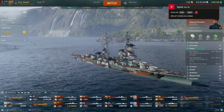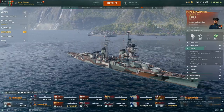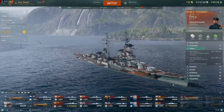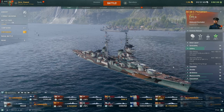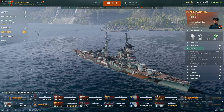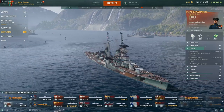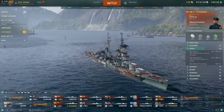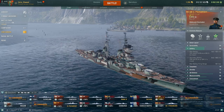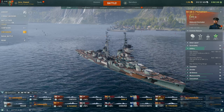Welcome back everyone. Today I'm sharing my thoughts about the Pozharsky — the free reward ship. It's essentially an AP-only Kutuzov, that's what we'll call it. It's not a bad cruiser. It has some strange and obvious weaknesses. The biggest weakness is you lack HE, which is a huge thing, and you do not have the British short-fuse AP — you have a kind of regular AP.